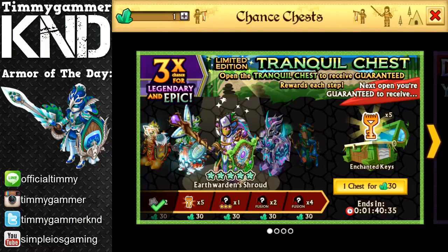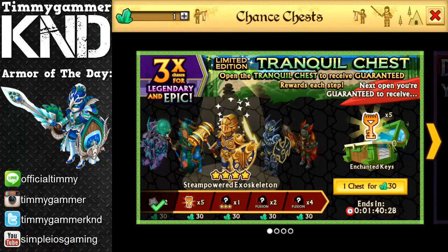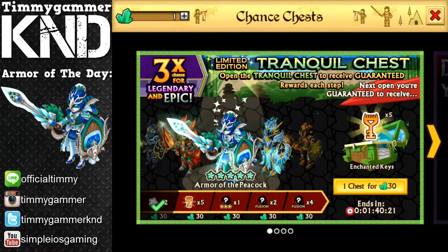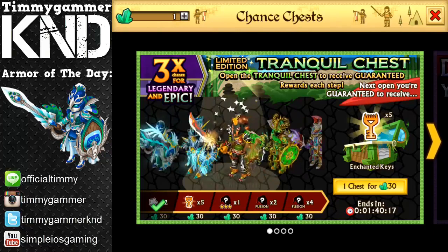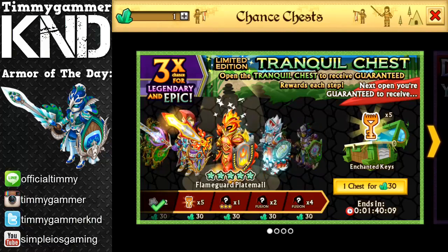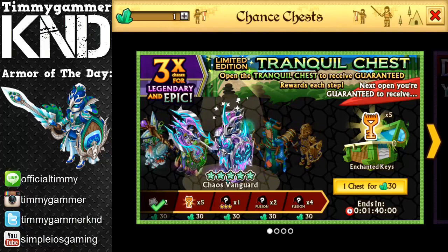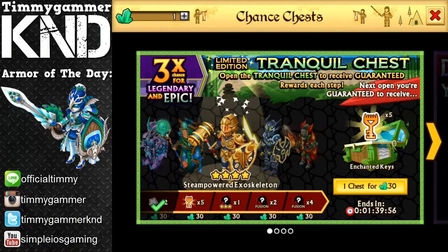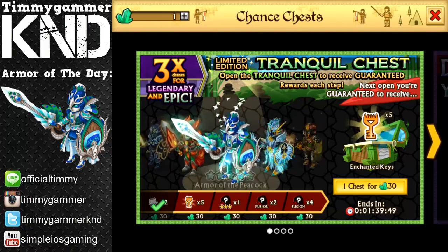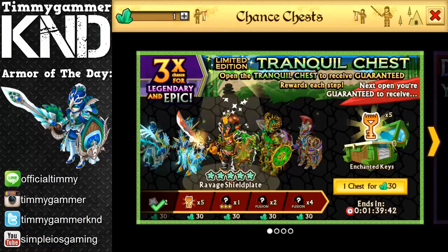If you compare this to a normal chest: when you open 11 chests you get five fusion boost armors, but here when you open five chests you get six fusion boosts. So if you calculate it — let's say you open 40 chests, that's eight cycles — you'll get 48 fusion boosts. Normally from 40 chests you'd get like 20 fusion boosts, so this is really more worth it.